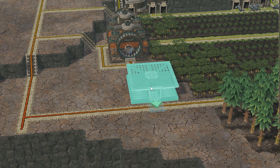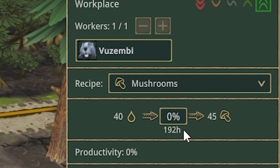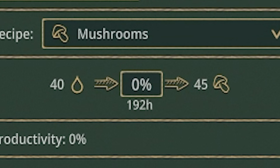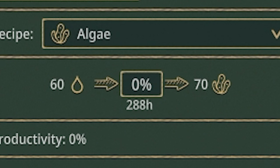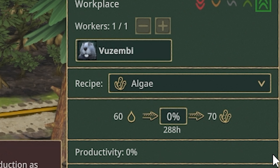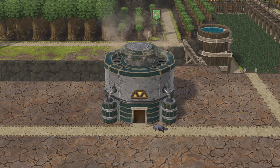You can now also grow some new foods in the brand new hydroponic garden, like mushrooms that take 192 hours — also known as eight days — to grow, as well as algae which takes 288 hours or 12 days to grow. To make them edible you can ferment the mushrooms and process the algae in a food factory.